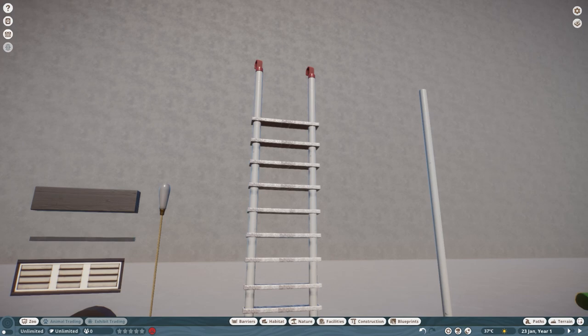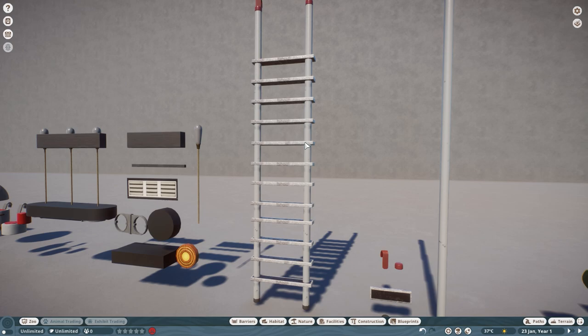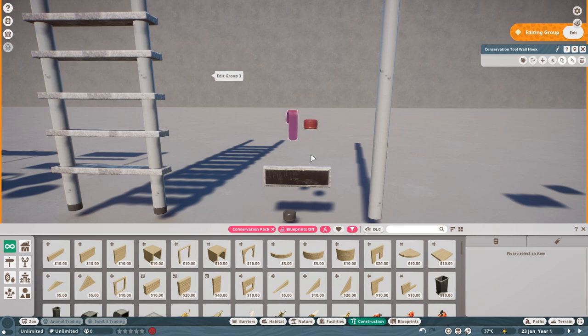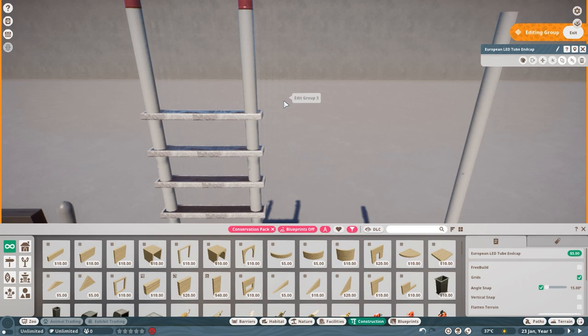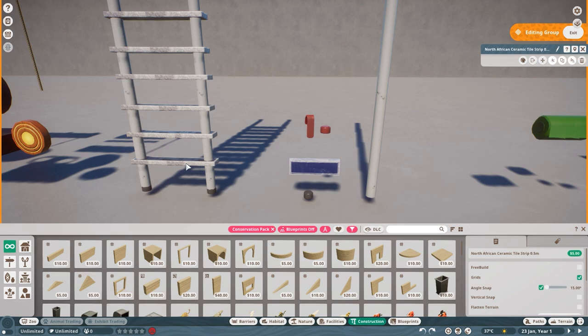Next up is this ladder piece. This was used as a way to get into the Siamang enclosure, and I wanted to make something that was quite realistic, so I started looking at some references. I saw some of these modern plastic-looking ladders with little hooks that you could put on a railing. My first reaction was: cool, I can use the hook piece for this ladder — and the hook piece is one of my new favorite pieces. I simply combine it with the lead cap so that you could actually have a visual end of the pole, and then it's not just floating weirdly.